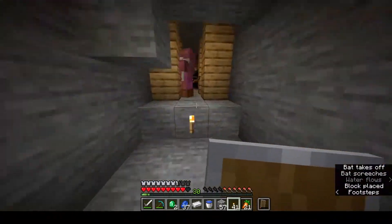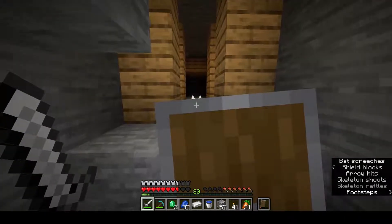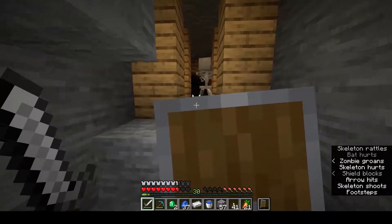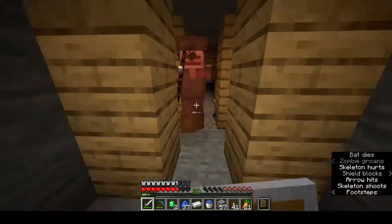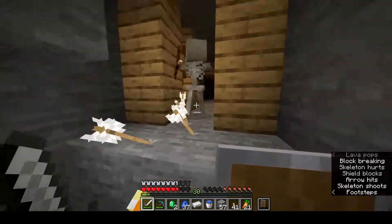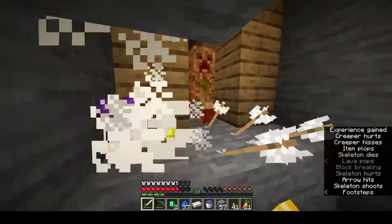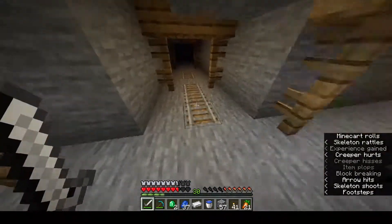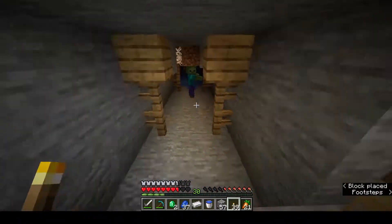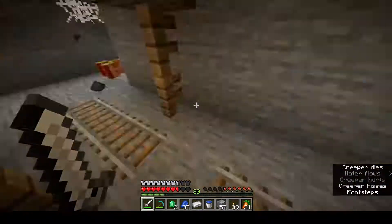Skeleton again — and then three buddies. He's got an enchanted bow. I'm going to have a fight. My shield is broken — that's bad. Run away! I need a new shield. I've got iron on me, so it's not terrible.